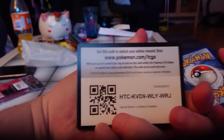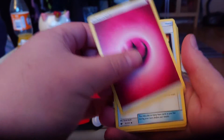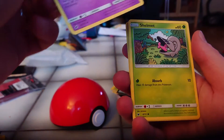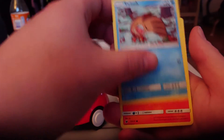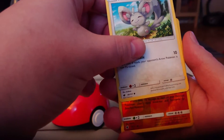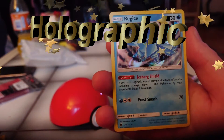Now for the last pack. Flareon, Counter Catcher, Emolga, Grumpig, Shelmet, Swablu, Swinub, Mimikyu. The reverse is a Gastrodon. And for the rare — the Registeel Holographic card.